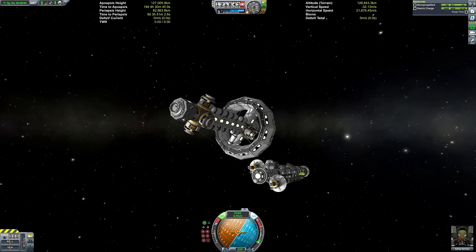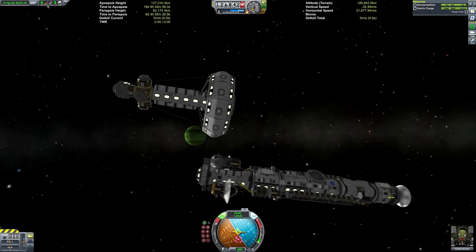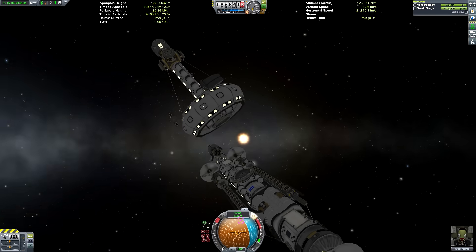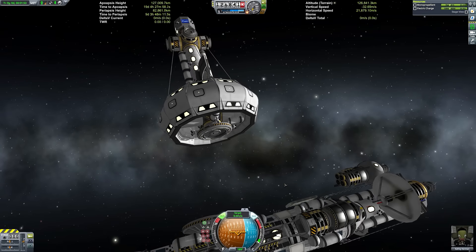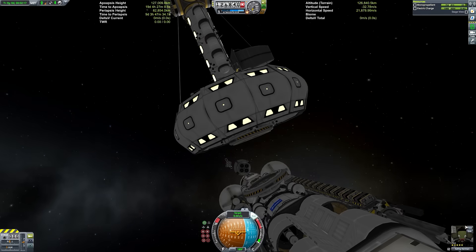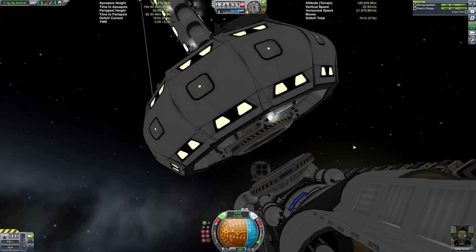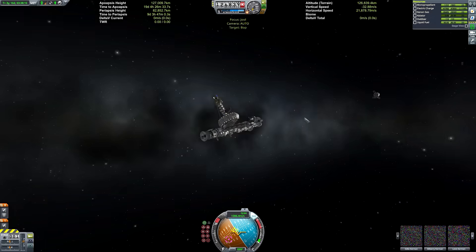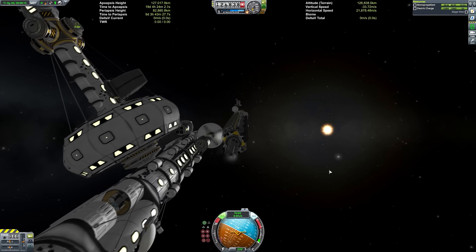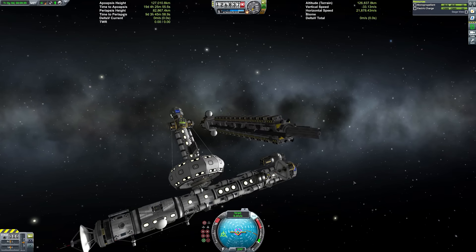And with that we can begin construction of the station. One of the mission statements of this series was to not leave any debris in orbit or in space at any point, and I've been adhering to this very well until about 10 seconds ago. You may have seen me ditch that transfer stage. I actually left a little bit of fuel in there because I'd fitted a probe to it so we could de-orbit it — but I must have either dreamt that or forgotten to reattach it.